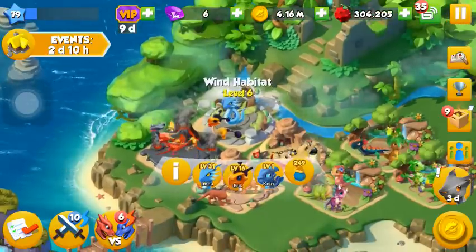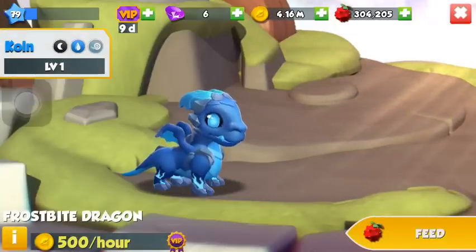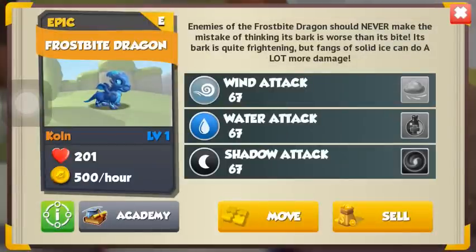Let's place it. I just don't like it as an adult — I'll just place it here for now, it's wasted in this habitat though. So its name is Colne, and it's Shadow, Water and Wind. It says: enemies of the Frostbite Dragon should never make the mistake of thinking its bark is worse than its bite — its bark is quite frightening, but fangs of solid ice can do a lot more damage.